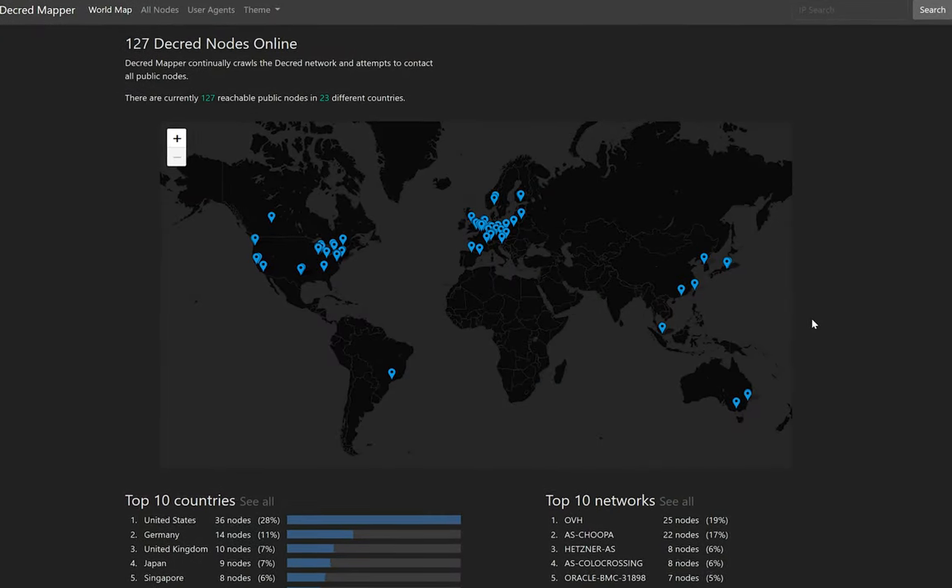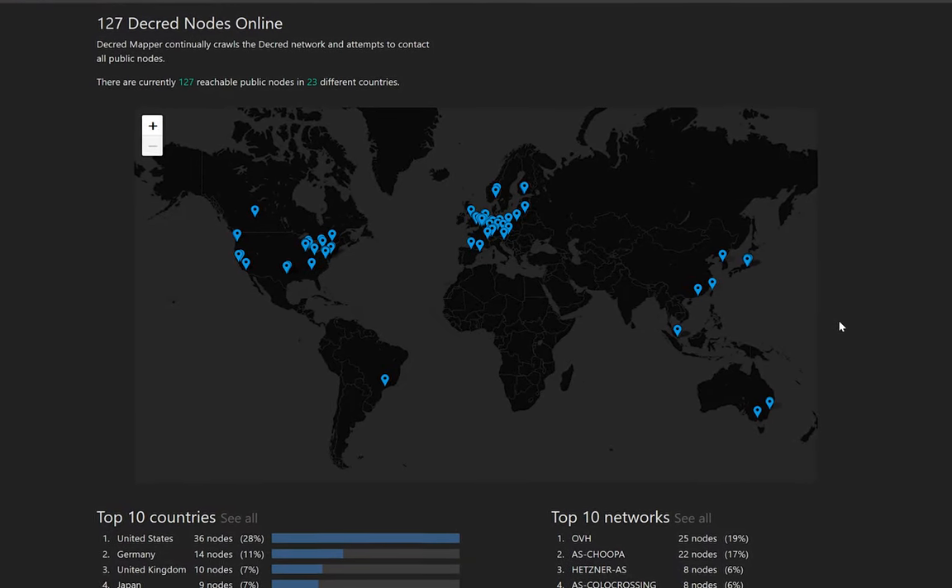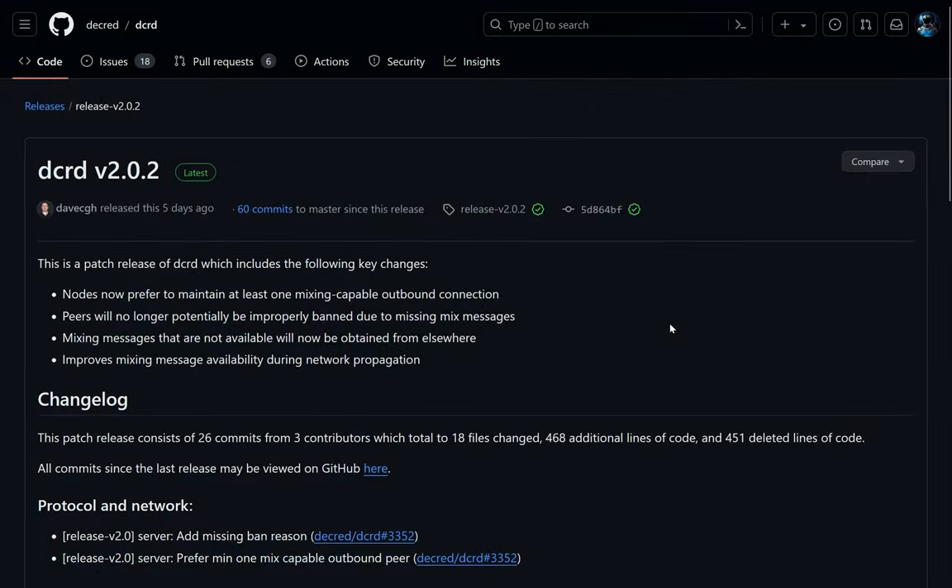Mixing is coordinated by Decred full nodes instead of relying on a centralized server, something completely unique in the world of cryptocurrency. Furthermore, two additional patches were released to fix some small problems being had with finding peers for mixing.